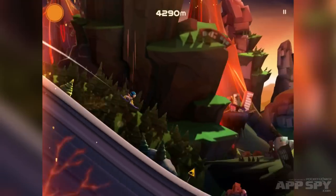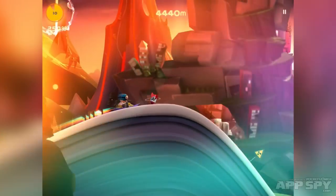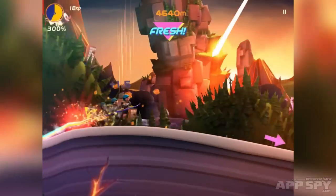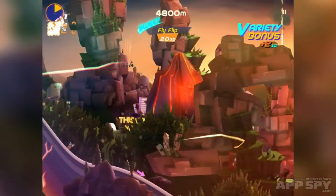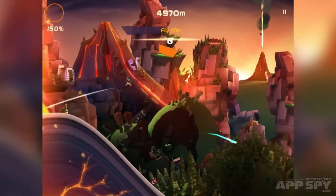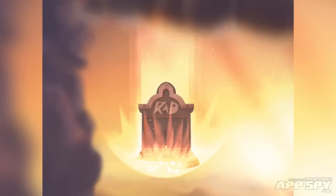On top of racing very fast and jumping about, you can also do stunts and tricks. You swipe on the screen — down or left or right or up or whatever — and you do a cool move. You might notice there's a rainbow coming out of my board. That's pretty cool as well, because I'm in what I think is called Rad mode or something like that. Tiny the Bear nearly got involved with that one as well.